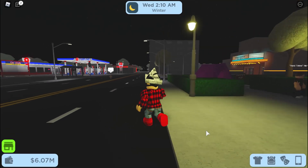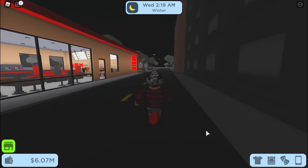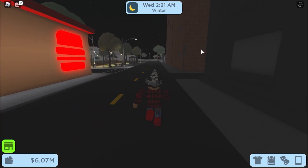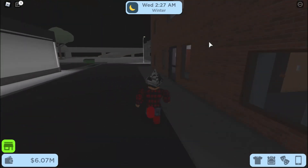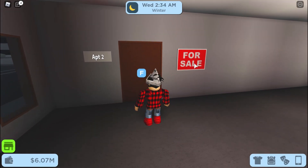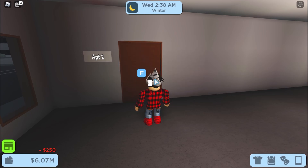I'm gonna be showing you guys a glitch that's been in the game for a little while now. What you want to do is head over to this apartment building. Once you're here, you're gonna want to press the for sale sign, then new apartment, claim it, confirm.